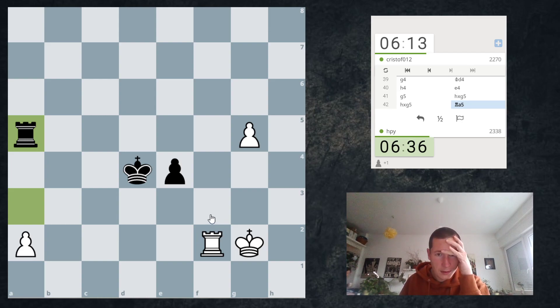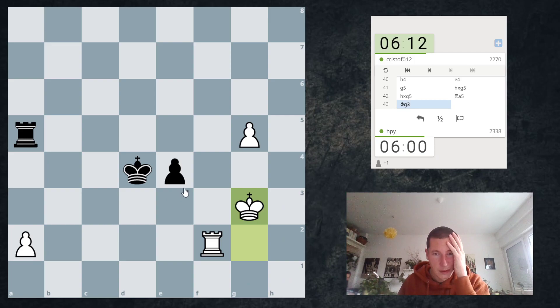Did I just blunder my pawn? I just blundered my pawn. My god. Yeah, I just blundered my pawn away. I can actually play Kg3, Rg5, Kf4 — and he has e3, Kg3. Why didn't I think about this? I just lost my pawn. I think I have to play Kg3. I didn't think about losing this pawn. This was a bad endgame.